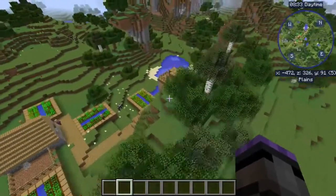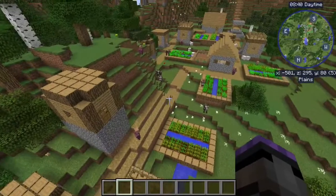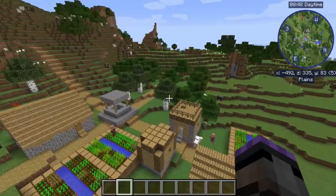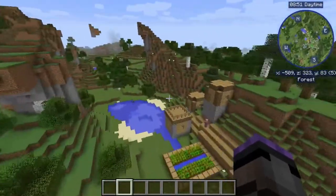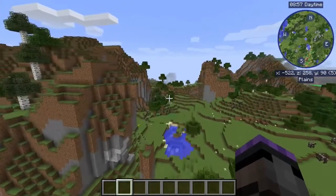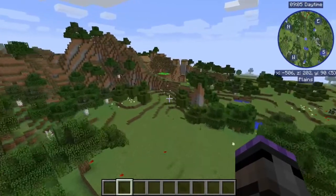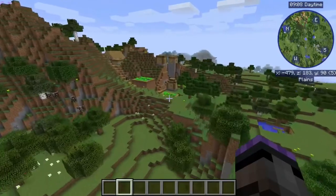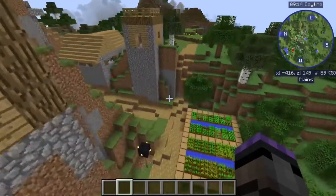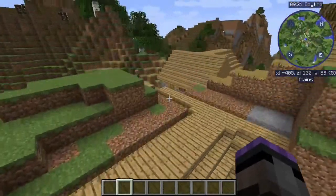Right now villages can be derpy, but we don't really know how derpy they can be until we throw them into beta-type terrain. This one's actually pretty decent because I've added the flatter part of the presets to it. This is with Mo' Villages by the way - these are all plains villages because this whole world is nothing but plains with Neo Beta applied on top. But let's go over here and look at what can happen to villages when they're thrown into this noisy kind of terrain. This house is basically completely buried.